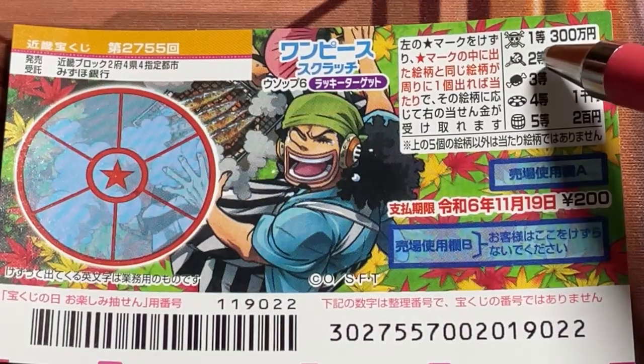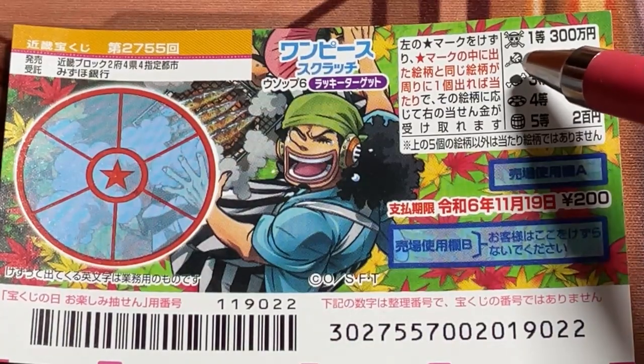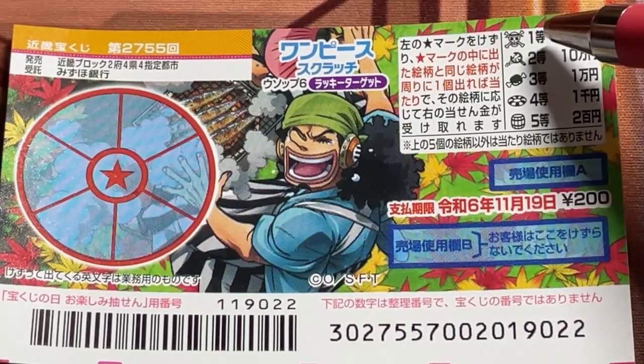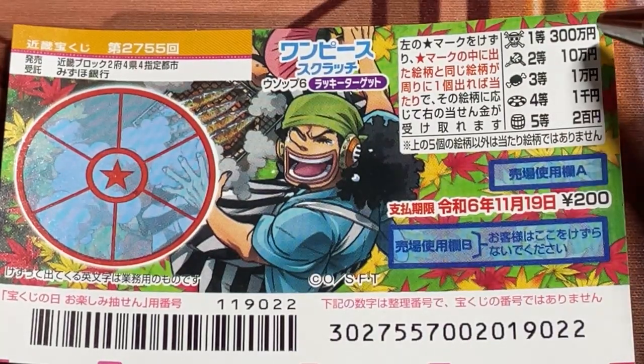To win the second prize — is that a slingshot? Yeah, I think that's a slingshot. If you have a matching pair, you win the second prize, Jumanen. To win the first prize, if you find a matching pair of this pirate skull, you win the first prize, Sambyakumanen.